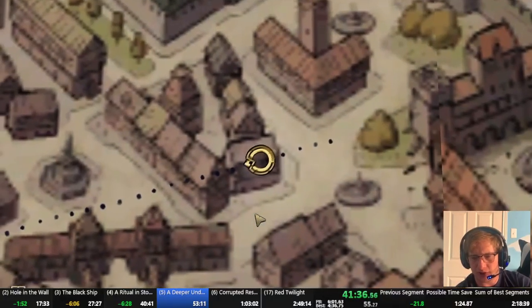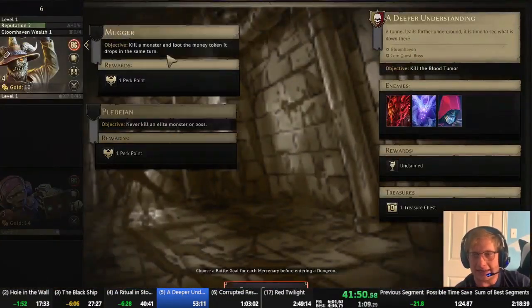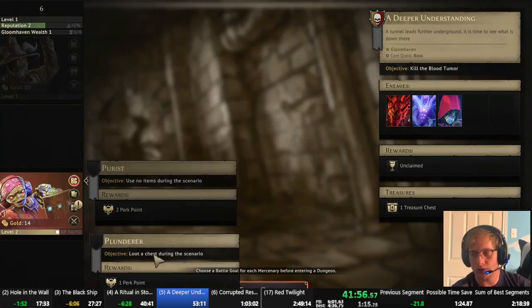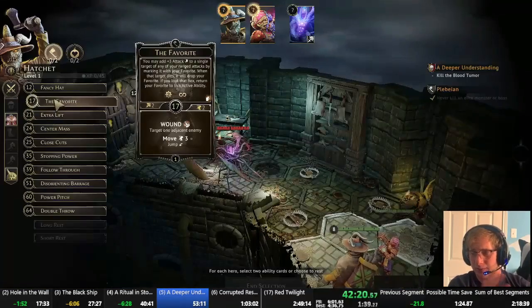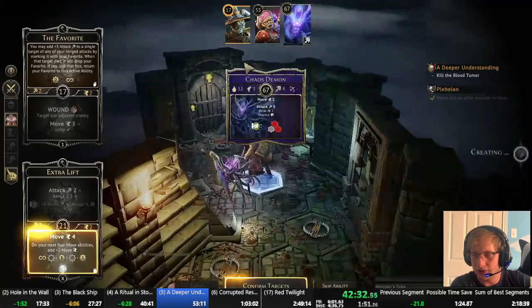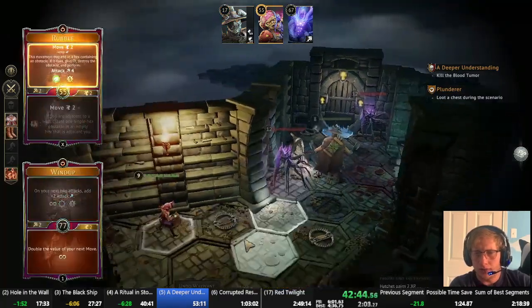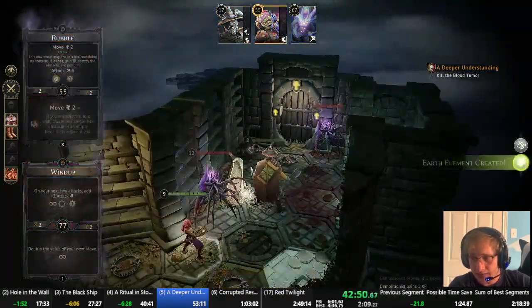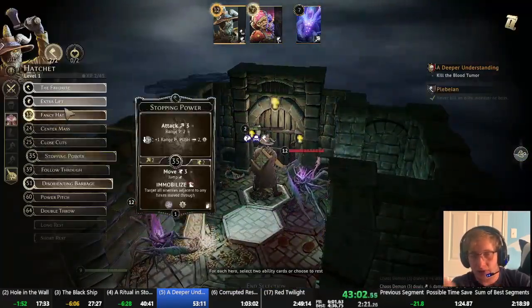We're going to say hello to the Blood Tumor. Blood Tumor is a boss we'll face twice in this run. It has a pretty unique property: anytime anything suffers any damage once the boss has been revealed, the boss heals that amount. One thing that's really annoying — the card Knockout the Support on the Demolitionist says the target cannot be healed for the remainder of the turn, but it just doesn't work on the Blood Tumor. The Blood Tumor still heals, which is really annoying. So I want to get to the Blood Tumor ASAP. The only goal here is to kill it, so I'm doing an absolute mad dash to the back and don't need to worry about the Chaos Demons at all.